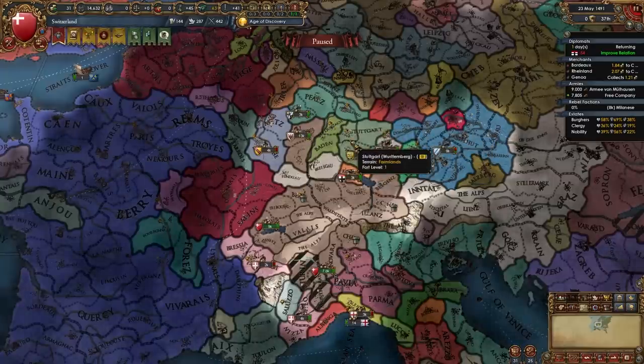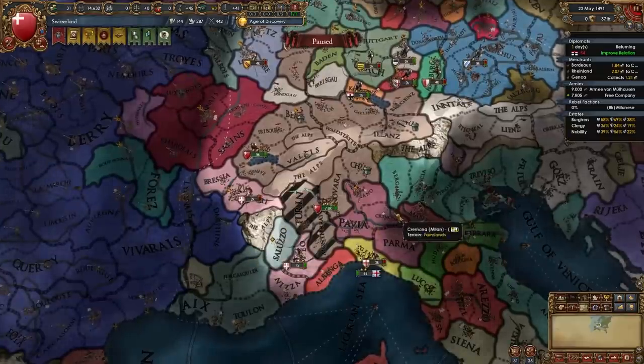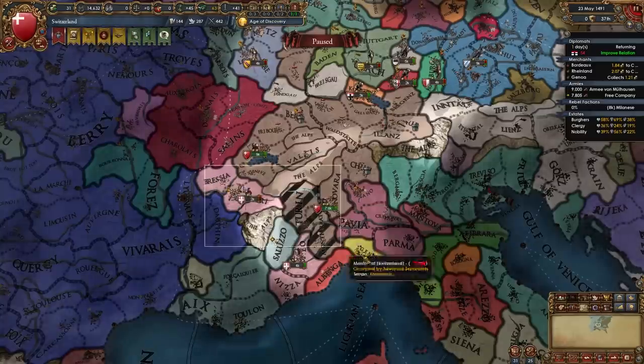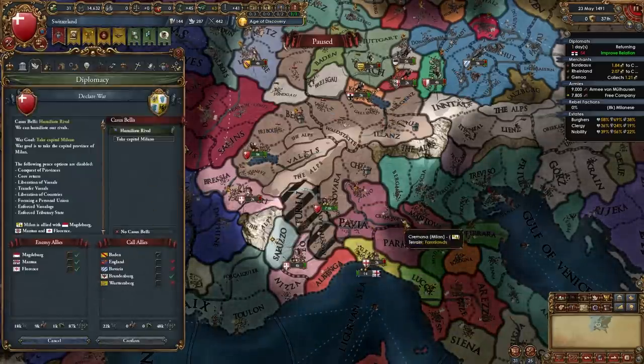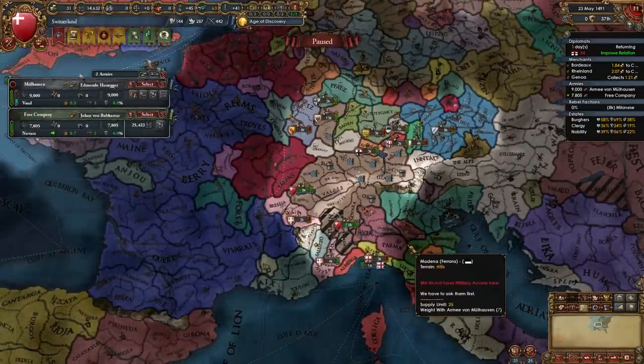Once you've taken care of another nation in Germany, it's time to chill before shifting focus back to Italy — once again fighting either Milan or Savoy, or whoever is present. The map might not look the same in your case; in mine I'm probably going to be fighting Milan. During this time you should be spying on these nations since we won't be getting claims from our missions.